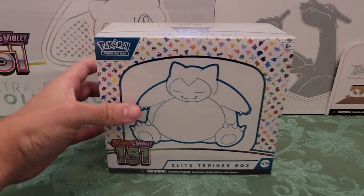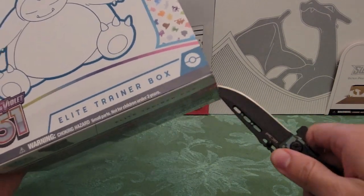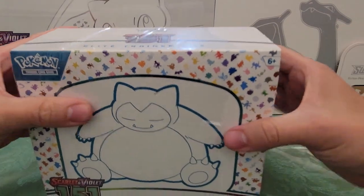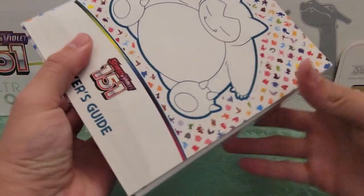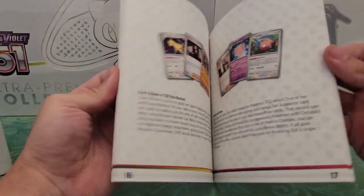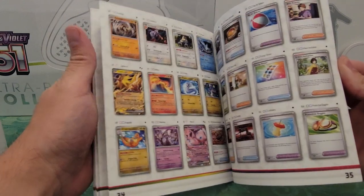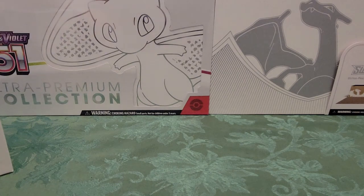Alright, let's get this going. Open this bad boy up. I don't know if I'm going to bother showing everything in these boxes — I'm sure you guys have already seen this plenty of times. But I know there are some people on my channel who haven't seen these, so we'll show everything. Okay, so you get a book. The player's guide teaches you how to play the game and shows you the card list — all the cards that can be in the 151 set. Cool stuff. Neat collector's item.